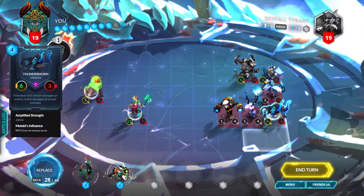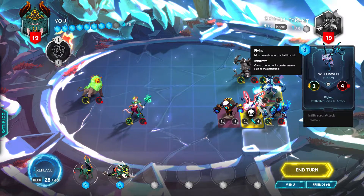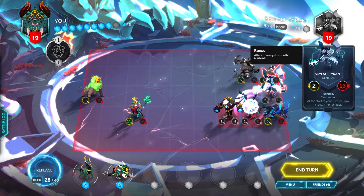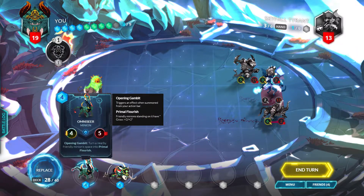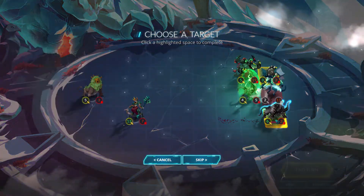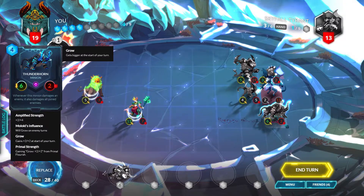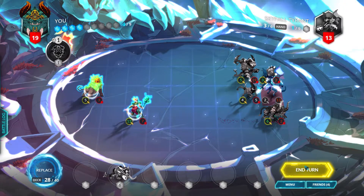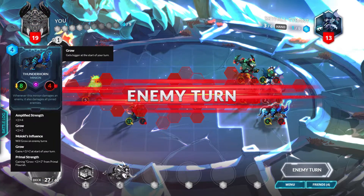He doesn't have any frost armor anymore, so we can attack with the Thunderhorn for six — it attacks the general for six and kills everything on the floor. Then we can play an omni seer here to give it a primal flourish, making it grow because of the Maloki Huntress. We'll end our turn — I think we're good.